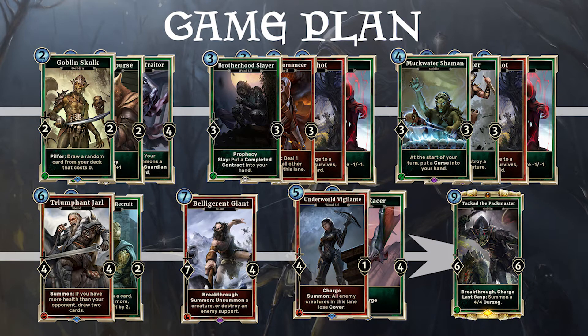The game plan with midrange archer is the following. We start with one of our 2-drop creatures to apply pressure. Then we play either a 3-drop or remove a creature from our opponent with ping effects and Pyromancer to protect our board. We try to keep the board empty while going face. Leaf Lurkers help us remove guards or threats. Then we refill our hand with Jarls and Thieves Guild Recruits. In the end, we keep the board clear with giants and finish our opponents with charge creatures.